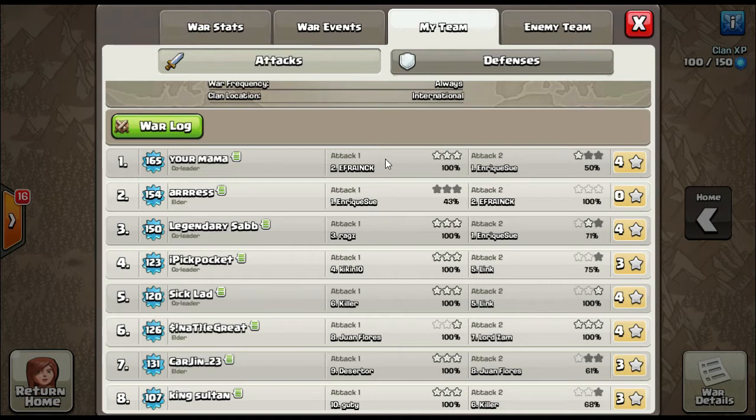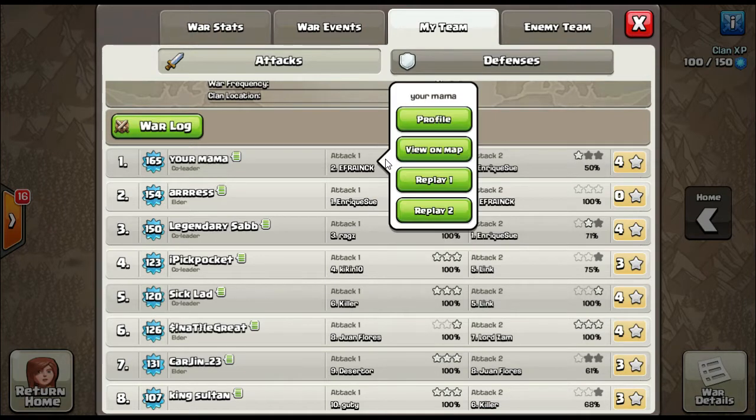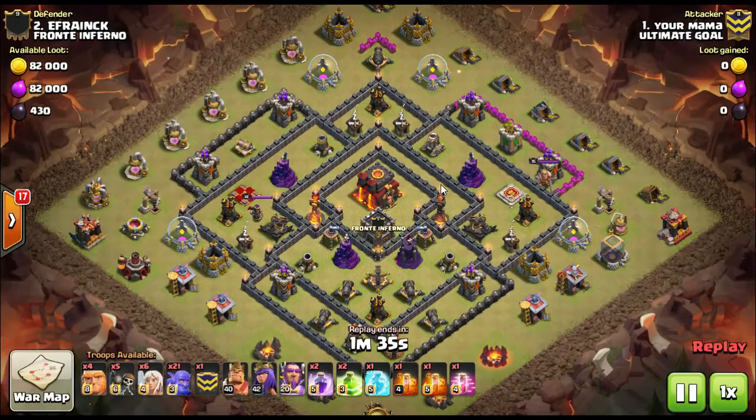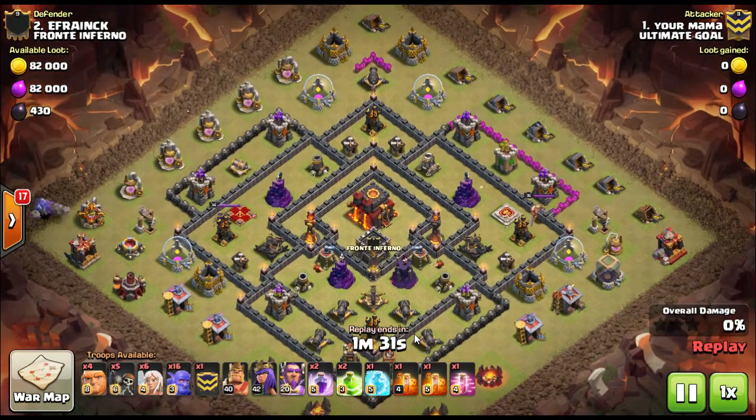With our clan, we bring everyone that we can — anyone that's opted in and hits the numbers. So if we have 27 opt in, we'll have to drop a couple or add a couple to get to 30 or 25. Looking up and down their lineup, they three-starred everyone in war except for number one. That leads me to think they've probably got a lot of wipes where they've wiped the entire other clan, three-starring them up and down the lineup.